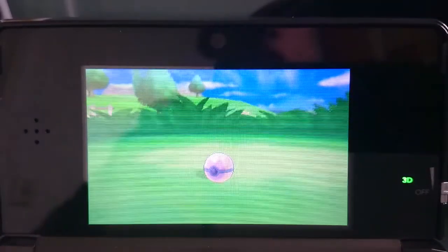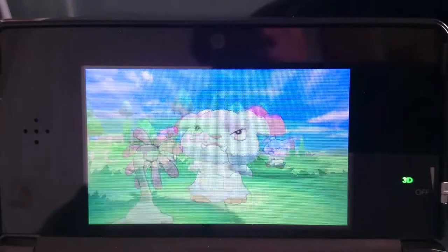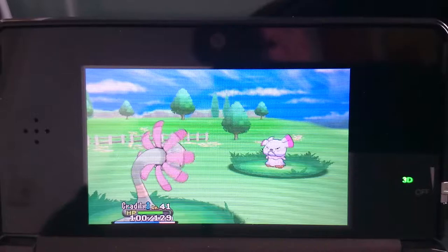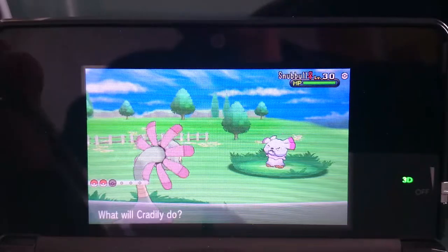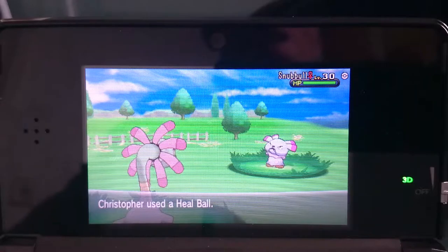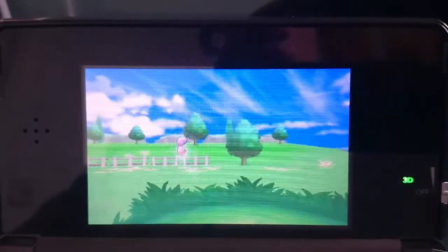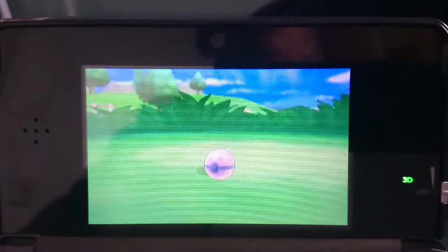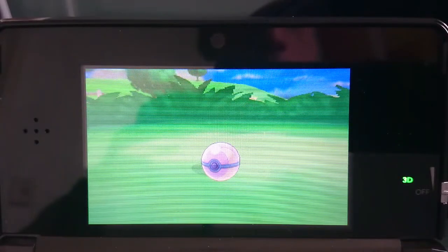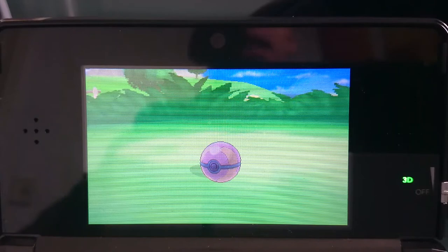Shiny Snubbull looks so freaking amazing. Alright, it breaks out immediately. It's going to go for Bite again. It would have been so bad if I had stayed in with Garchomp and the Pokémon had gone for Roar — I would have been so mad. But one shake, two shakes, three shakes... and we got it! Nice.